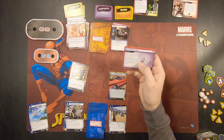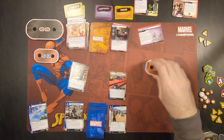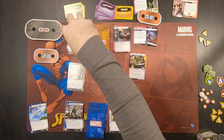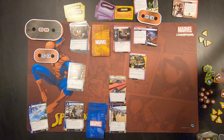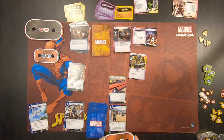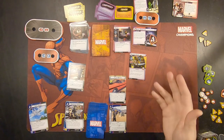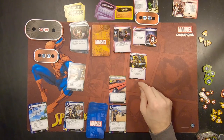So we're going to go ahead and discard until we get to a minion. I had to shuffle the encounter deck because I ran out of cards. So when you do that — if I remember right — you have to add an acceleration token to the main scheme, and it does not go away. If I'm wrong about that, tell me in the comments. We found our Armored Guard minion here.